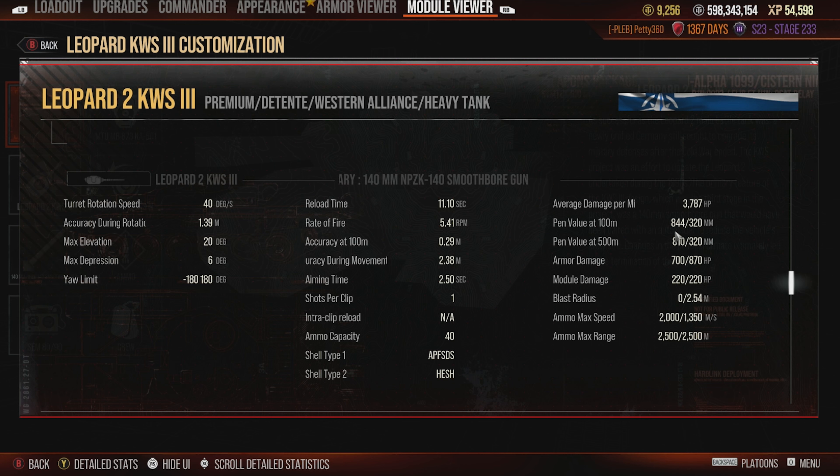You've got 844mm penetration on the standard APFSDS round and 320mm penetration on the HESH round, which is really good. That means you'll be able to pen the rear of most MBTs in the era, and also pen most light tanks, which is glorious. It's quite a useful tactic to load HESH against Weasels — unless you hit the tracks, 320mm will pen them. If you don't pen for 870 damage you'll probably track them with the splash, which gets rid of those pests. You've also got 700 alpha on the standard APFSDS, which is pretty damn good especially with 844mm penetration.